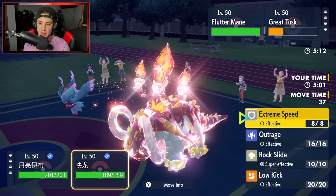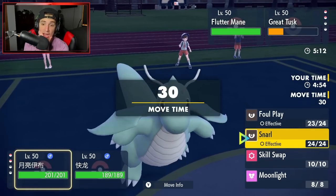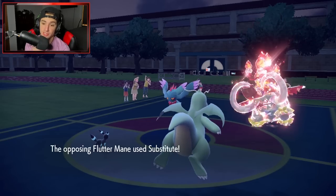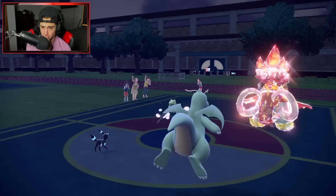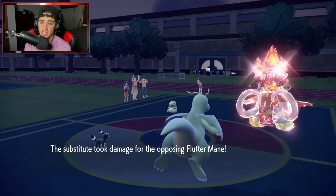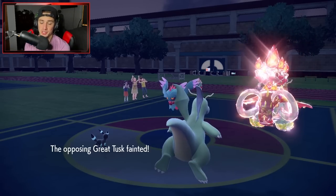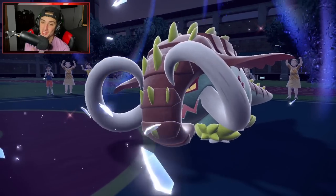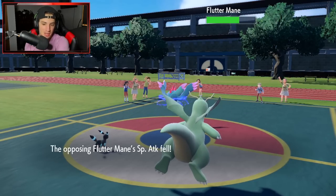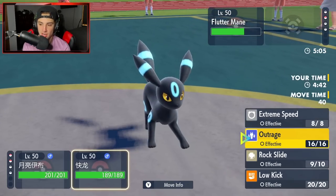Special Attack drops — then I pop Rock Slide. Wait, I already used my Tera! I totally forgot. That hurts. So Rock Slide it is anyway. Fluttermane is going to set up a Sub. Rock Slide comes out, KOs Great Tusk, and takes off the Sub as well. That's big time — I'm super surprised they went for that. We get rid of Great Tusk, take off the Sub, and get a Special Attack drop on top of that. Umbreon's Snarl coming in clutch — we love it.